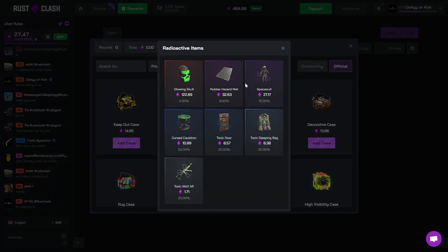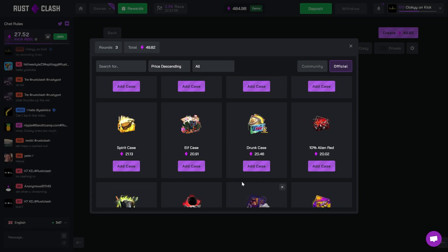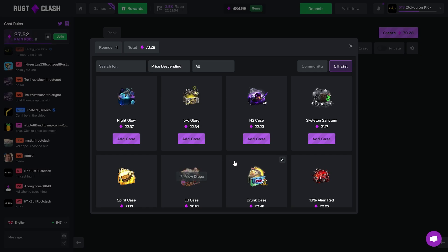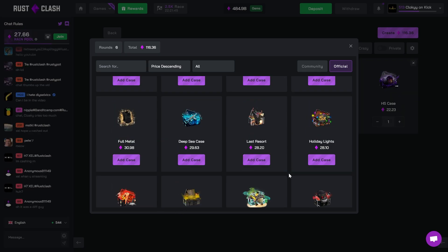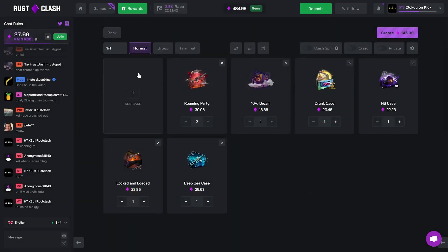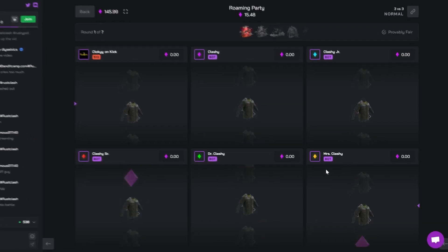What are the odds on that - two percent? I'm not opening that anymore. Look at that - that's a way better case. Do a couple of those or one of those, maybe a little drunk case for the chance at that fire jacket, throw that in and we'll do one more case. If we lose this battle I think it'll be the last battle of the day boys. I hope you guys enjoyed regardless - if you did make sure you use code Cloaky on Rust Clash, it helps a lot. You get a 5% deposit bonus and you get to claim rake back on everything.